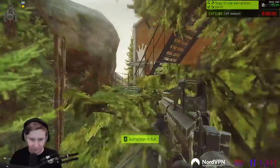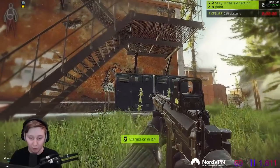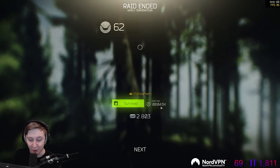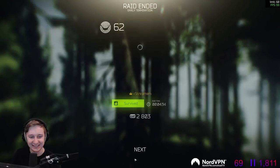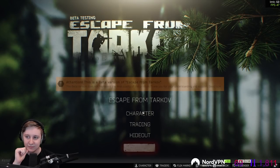This is probably one of the fastest and most efficient raids on Reserve you can do, chat. We killed the team, went into the marked room, went into the drop room, got the Tetris and the GPU and safely extracted. All of this within 4 minutes and 30 seconds.